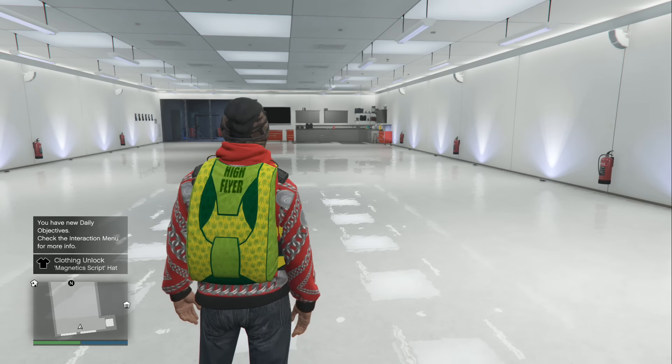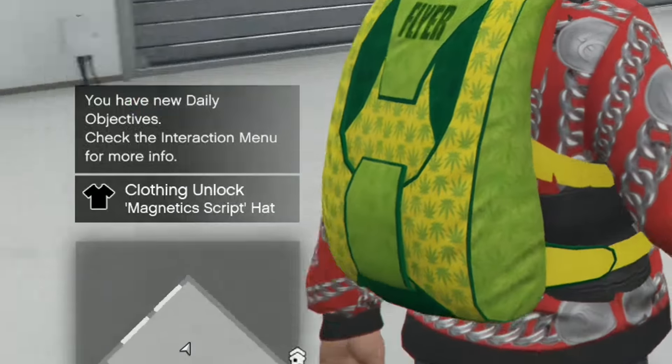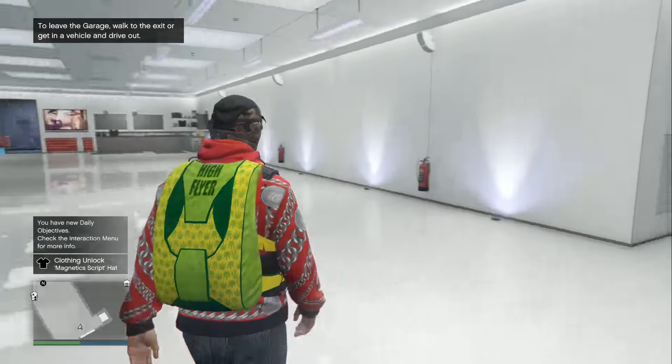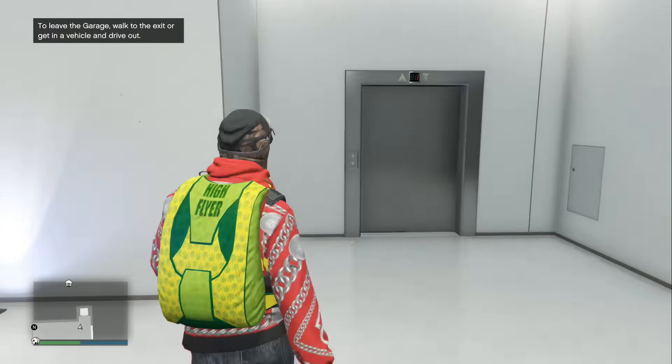Rockstar just announced yesterday a brand new weekend event for the Lowriders DLC. Within this event, you guys can obtain three brand new hats for Friday, Saturday, and Sunday. All you have to do is sign into a public session on each of those days to obtain one hat per day.